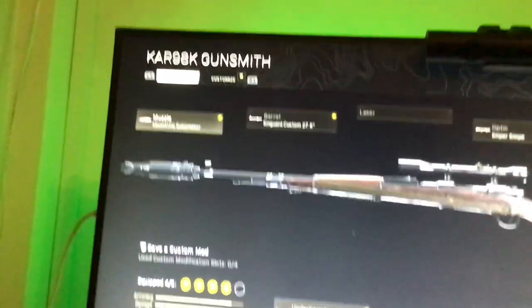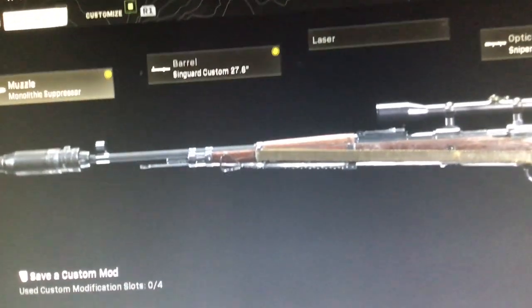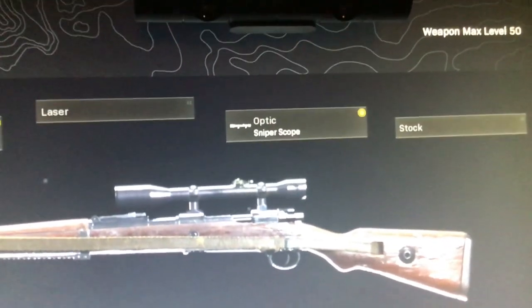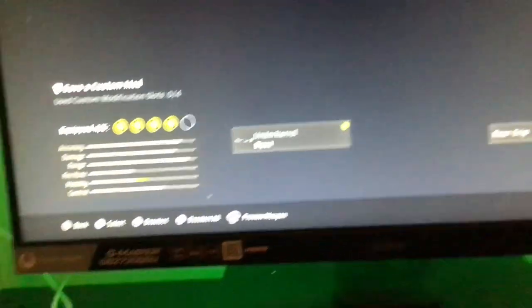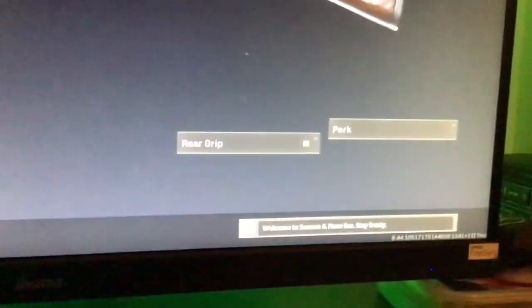The muzzle is the monolithic suppressor, the barrel is the Syngard custom 27.6, no laser, the optic is the sniper scope, no stock — there's no point really — and then use the bipod for stability when you are mounting or crawling.